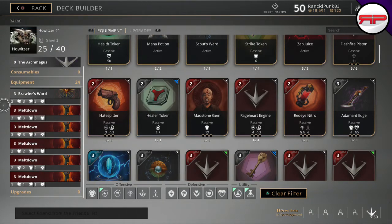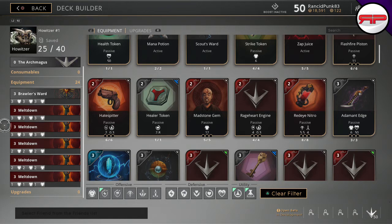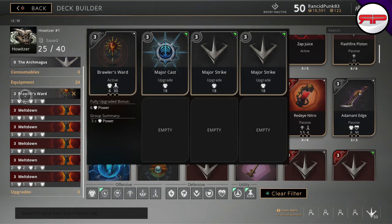This is an actual build that I would use for Howitzer: a twelve-point ward, two twelve-point Meltdowns, two nine-point Meltdowns, and a six-point Meltdown — that way I have an extra early-game card doing damage. So this is a good structure: three twelves, two nines, and a six. Another way you can build is four twelves and two sixes. I'd recommend putting your ward as one of your really expensive cards and just not upgrading it until later, because it's got a poor fully-upgraded bonus.